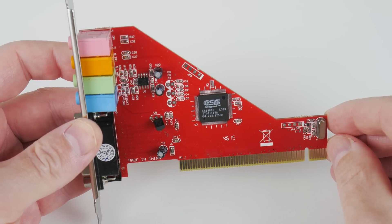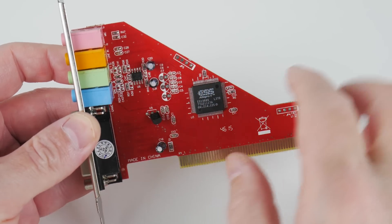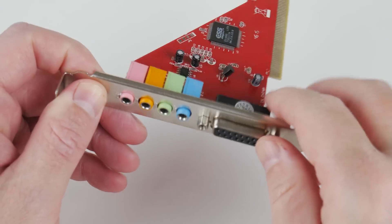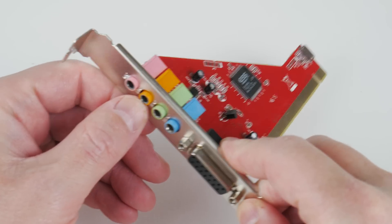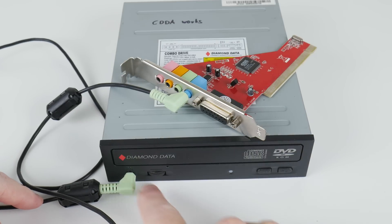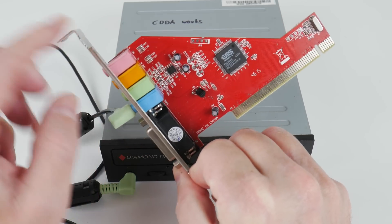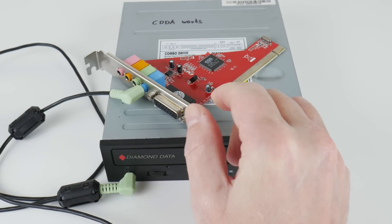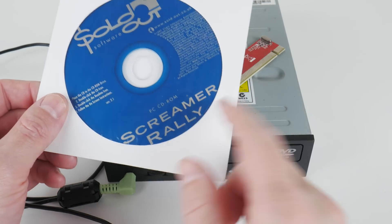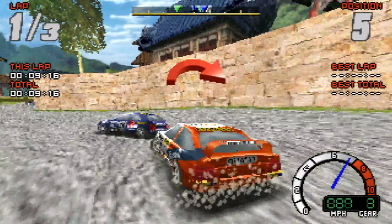What about CD audio? There are a few headers on the card but no pins are soldered, and it's unclear if they're connected. However, the card does have a line-in — though it's mislabeled; it's not the orange port but the blue one. You can get an AUX cable and connect the headphone output of your CD-ROM drive to the blue line-in on the sound card. Testing with Screamer Rally, we now also have CD digital audio working.